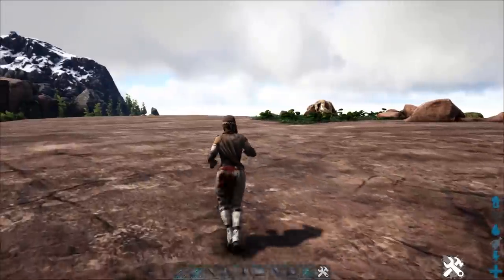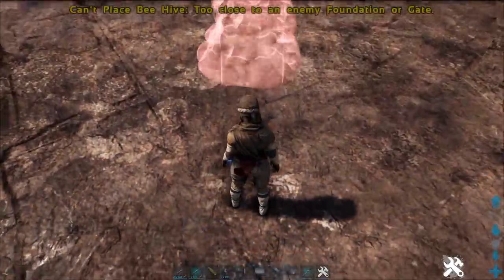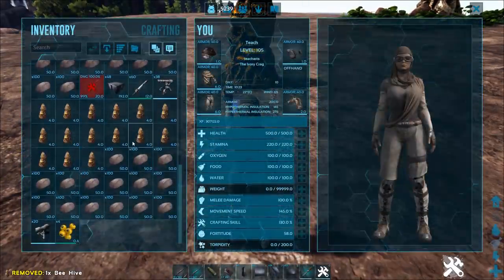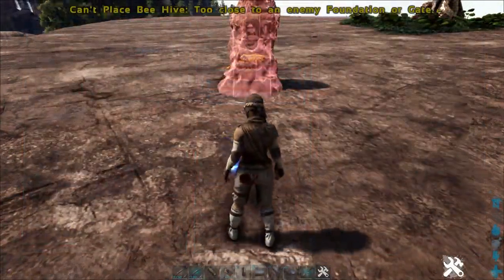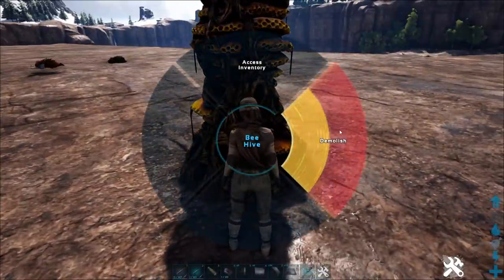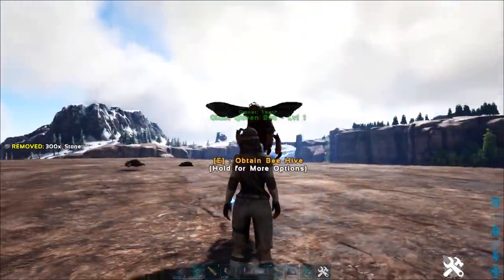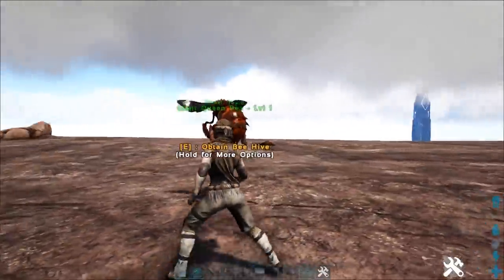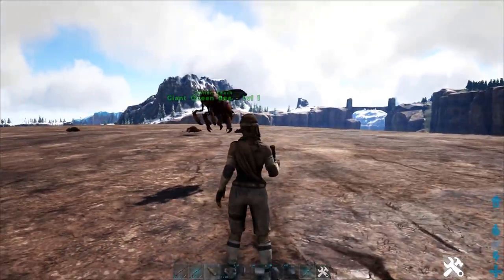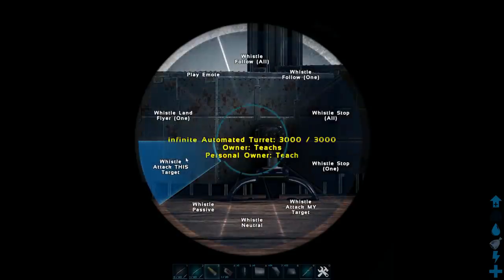We're going to go ahead and pop down some beehives — and there's the structure limit. Let's practice with one first and then I'll explain how to do this even better. Demo your beehive, encumber your bee. When you do this, your bee is going to be stuck in place and it serves as a turret that releases a continuous stream of bees.